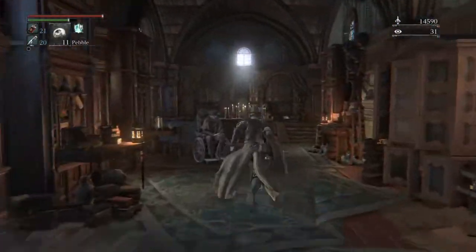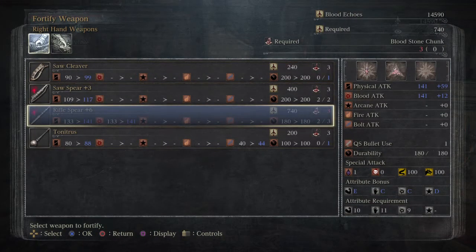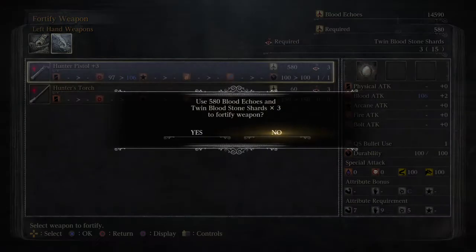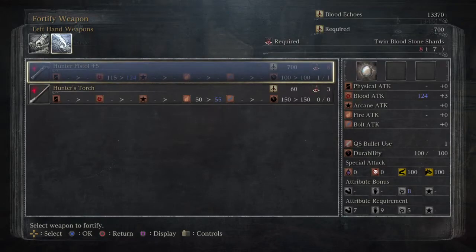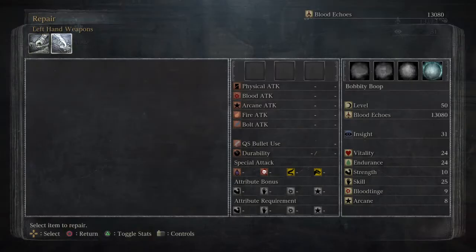Now come over here — what's up dude. Fortify a weapon — we need chunks now, that's right. We can get our hunter pistol up to plus five though, never done that before, so go ahead and do that now.